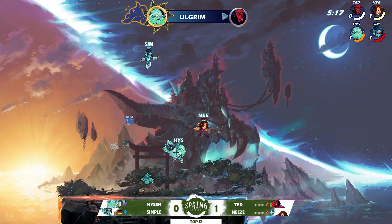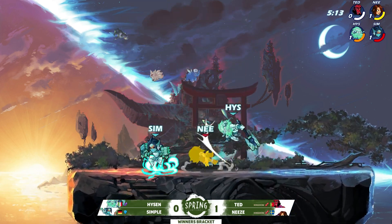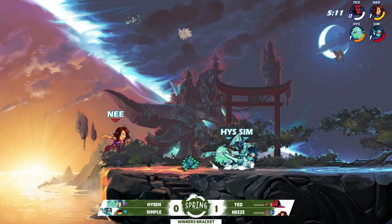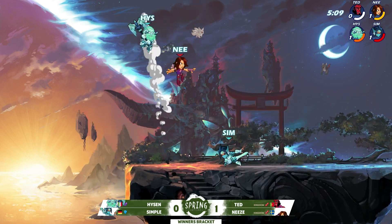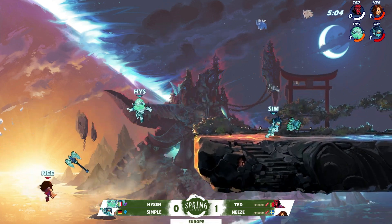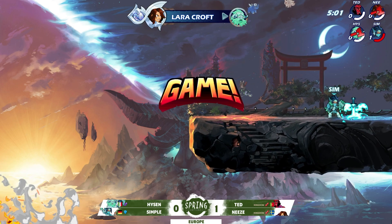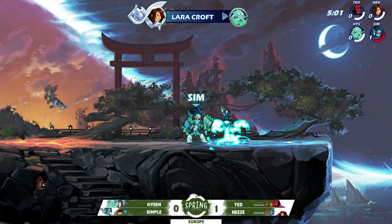Bounced him off the stage — last stock. Knees is in the 1v2 with some health to play with, but Simple's got to play that back line. Heisen really turning things around for the blue team — that double knockout, so clutch. Nair, ground pound, side air — Knees running out of jumps, goes for the turnaround, taking someone with him. But that is a game for Heisen and Simple.